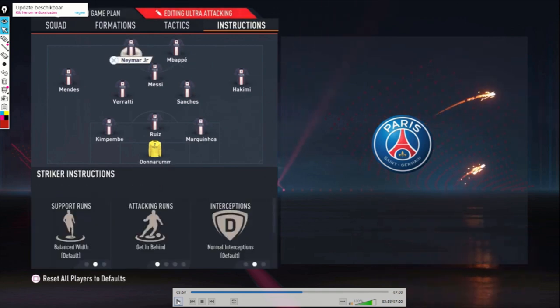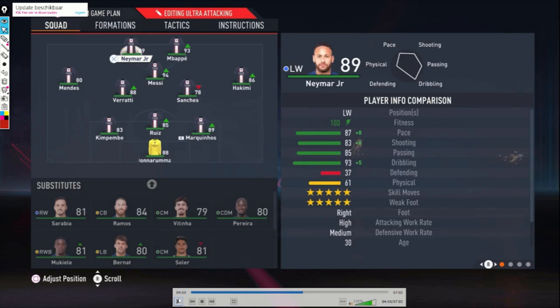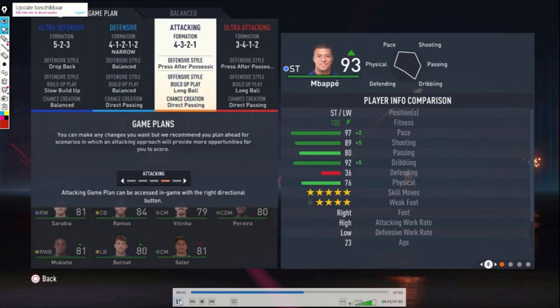Having these three players on stay forward in all the formations is because I really like to have three players in front — when you recover the ball you can pass it forward and almost every time there's someone available. These three attackers are the only ones in the squad who are really good. There are no quality attackers on the bench — Sarabia is not even usable as a substitute and all the other attackers are even worse. So I don't want my attackers to get tired from defending, which is why I keep them on stay forward in all the attacking formations.